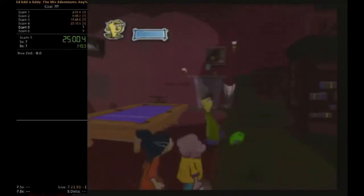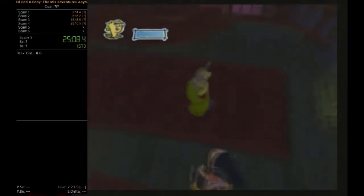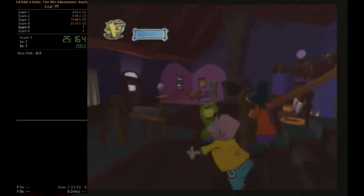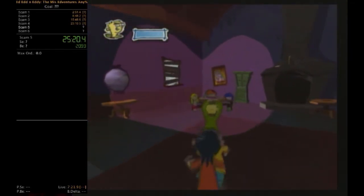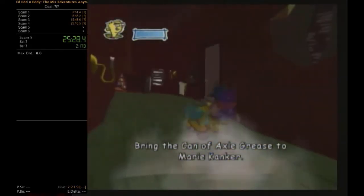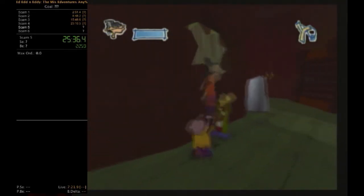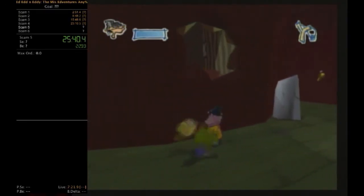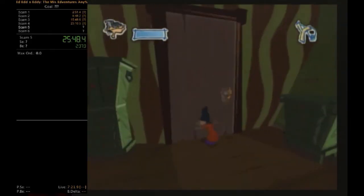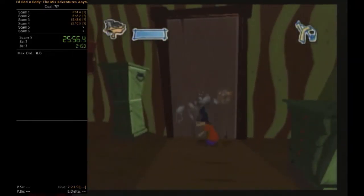It gets a lot more exciting once we get to the final level, but these last two levels are very long — about 10 minutes each. The music doesn't help either. We got the ship in a bottle for Lee, and now we have to get a can of Axle Grease for Lee — I don't know why she has an interest in that. We also have to avoid the spiders, since the red squirrels and spiders latch onto you and you have to jump a few times to get them off.